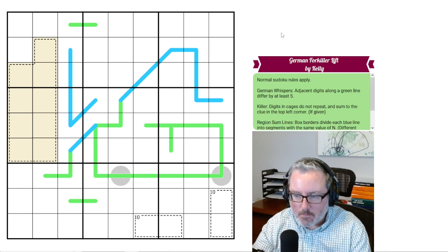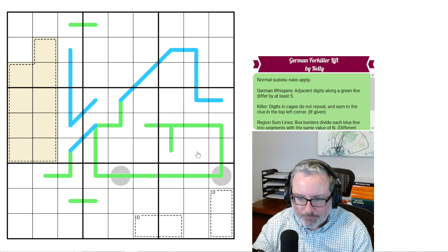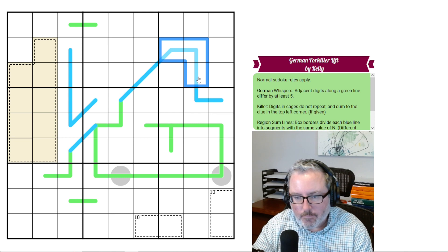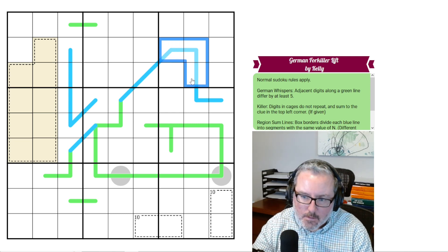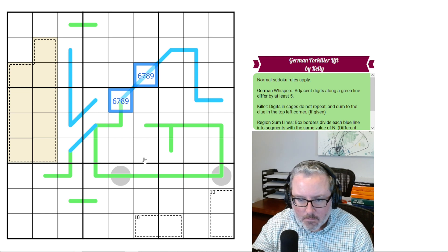Let's get right into it. For a region sum line, the bare minimum is 1, 2, 3 — so these have to be at least 6. And these digits are the same digit. Looking at this one, these digits are also the same digit.